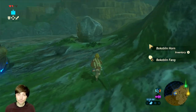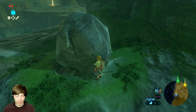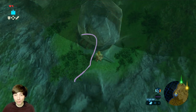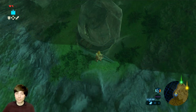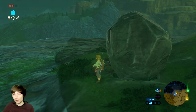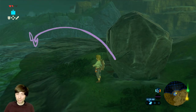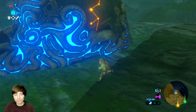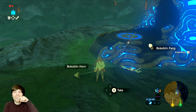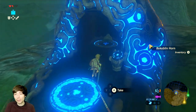Let's pick up the horn and the fang. There's a big rock here — do you see? There's a treasure chest underneath. Maybe later we can get the treasure chest out, but we can't yet. Got another fang and another horn. Let's go into the shrine.